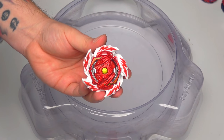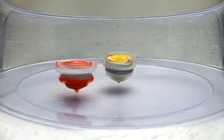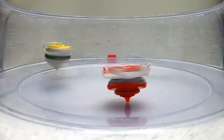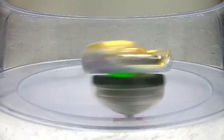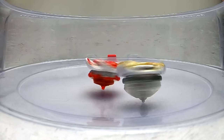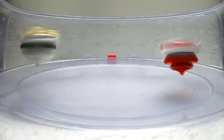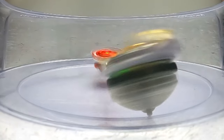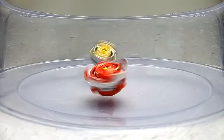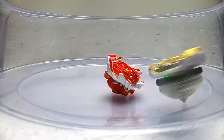Next up is Erase Diablos! 3-2-1 - the bullet driver in action again! We have to make sure the bullet driver comes out - sometimes it wants to come out and play and sometimes it does not! Left versus right - coming into the centre - Genesis 1-0! 3-2-1 - nice big attacks there by Erase Diablos! It's going off balance - it's standing up - holy moly so close! And it went down 2-0!